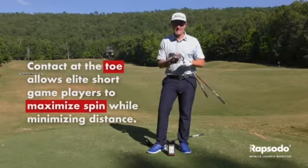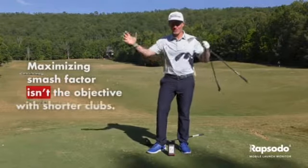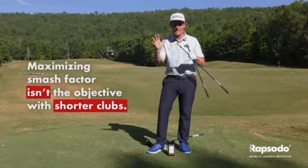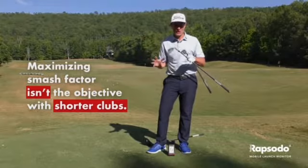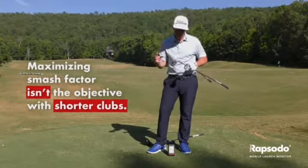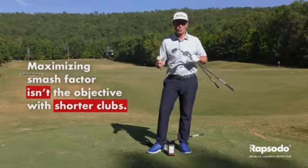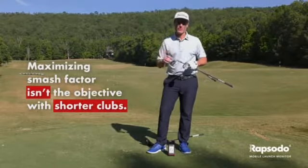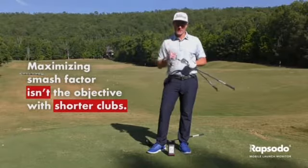Understanding that maximizing your smash isn't always a good thing is key. With your shorter clubs, you're going to see quite a big variance in the smash. The reason that smash is lower as the clubs get shorter is because you're not trying to maximize distance — you're much more focused on maximizing your spin and your control.